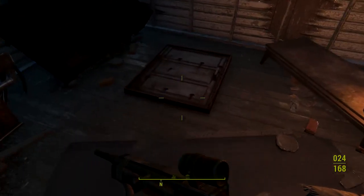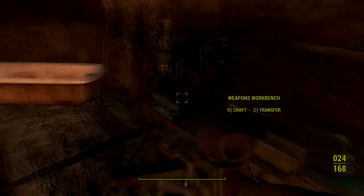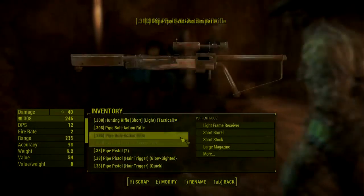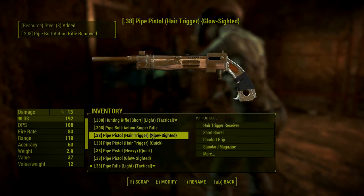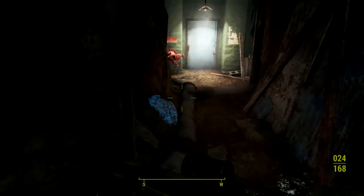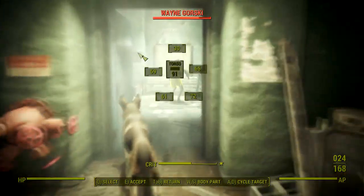Whiskey bottle. I see a cellar — do we dare to go into the cellar of crazy people who have been mutated? This might be a horror show down here. Weapon workbench. Maybe we clear the place first. My carry capacity is almost at max — let's break down a few guns, pipe bolt pistols, and stuff. Break down a machete as well, might want to keep one of those machetes — you never know where they could be useful.